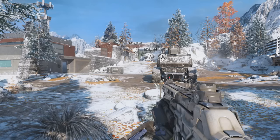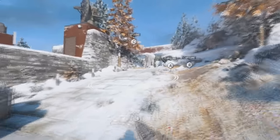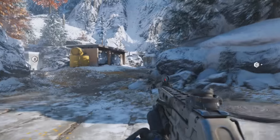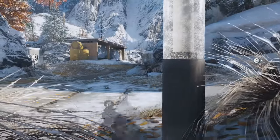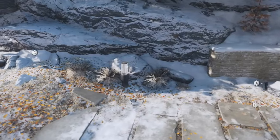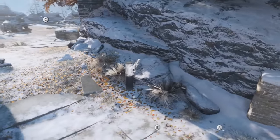The second hiding spot can be found on the map Stronghold. You wanna spawn on the CDP side of the map and head forward past the first objective. Right to the left you should see this like pole. You actually wanna back up into this area right here and position yourself slightly to the right of this pole. If you actually pull like a concussion grenade, you're decently hidden — I would say about 90% hidden, but definitely a good hiding spot.